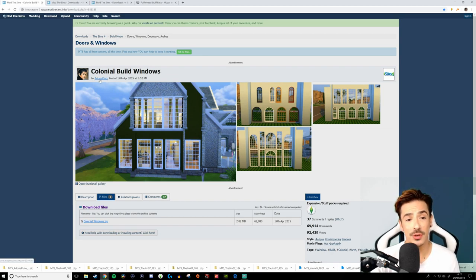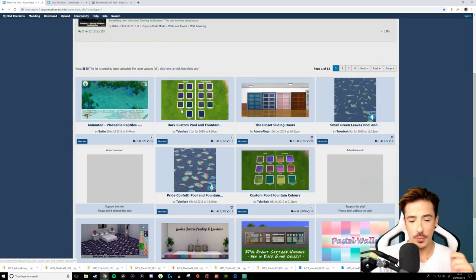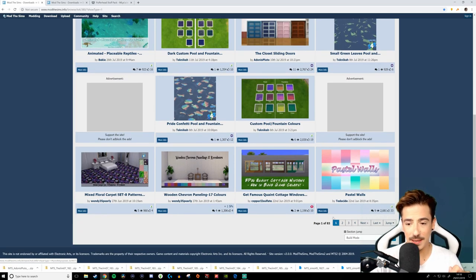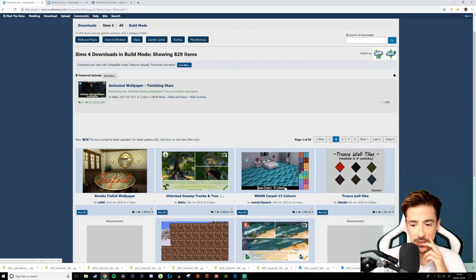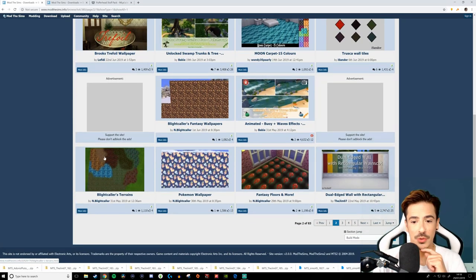This was by Adonis Pluto — I forgot to say who the creator was. As always, I will link everything down below so you can go and grab it for yourselves. And this is just randomly Mod The Sims with the build mode objects. I thought we could trawl through this and see what we can pull out together. I haven't looked through this yet — I wanted to save it for this video, so I'm kind of excited to see if we grab any CC.